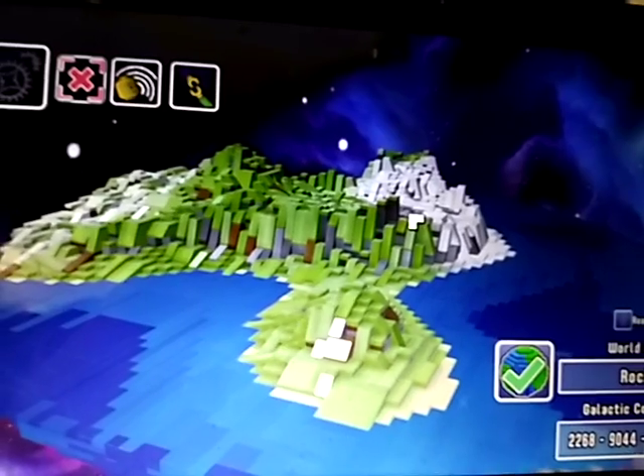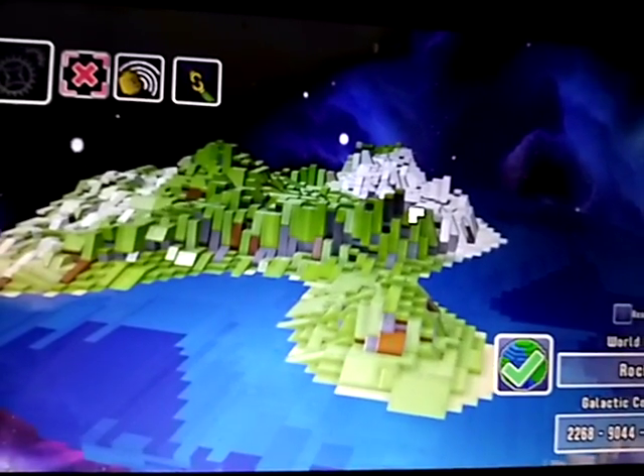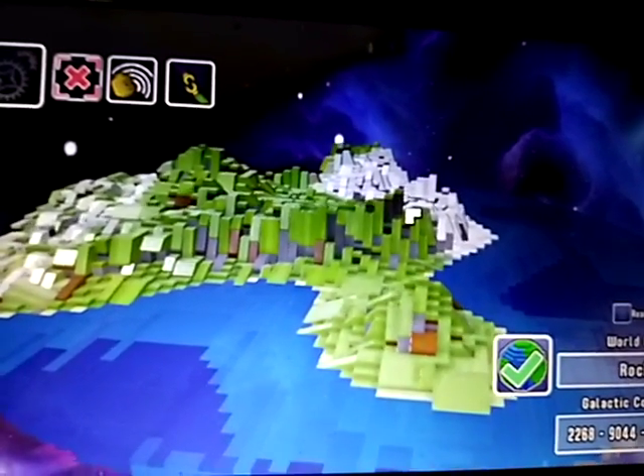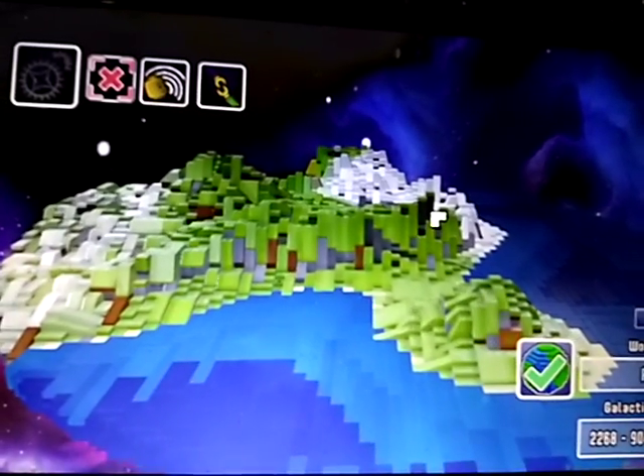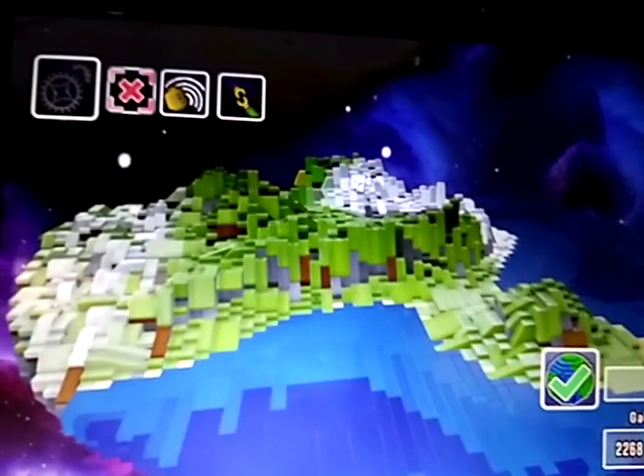If you're on Windows like me, you'll probably get a pop-up menu that asks you if the game can connect to the internet. You're going to want to click on both check marks, and then hit OK or Yes.